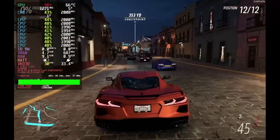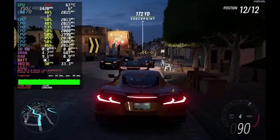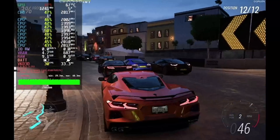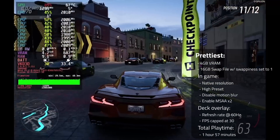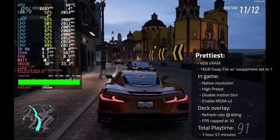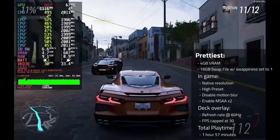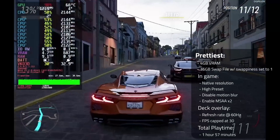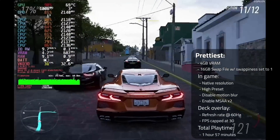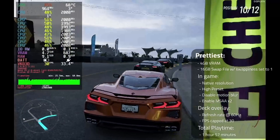Lastly, we have the prettiest preset. The goal here is maximum fidelity with a locked 30 fps. To make your gameplay look like handsome Squidward, do the following: 4 gigabytes of VRAM, a 16 gigabyte swap file with a swap tendency set to 1. In-game, use the native resolution, high preset, disable motion blur, and enable MSAA x2. In the Deck Overlay, set the refresh rate to 60 hertz and cap the FPS at 30. With this preset, I had a total playtime of 1 hour and 57 minutes.